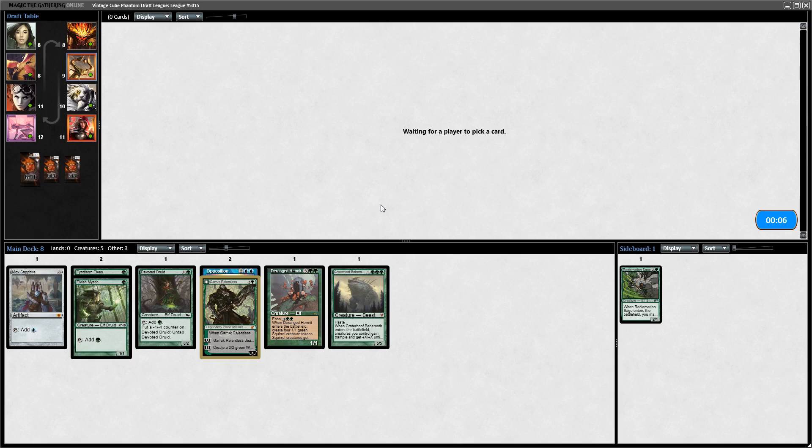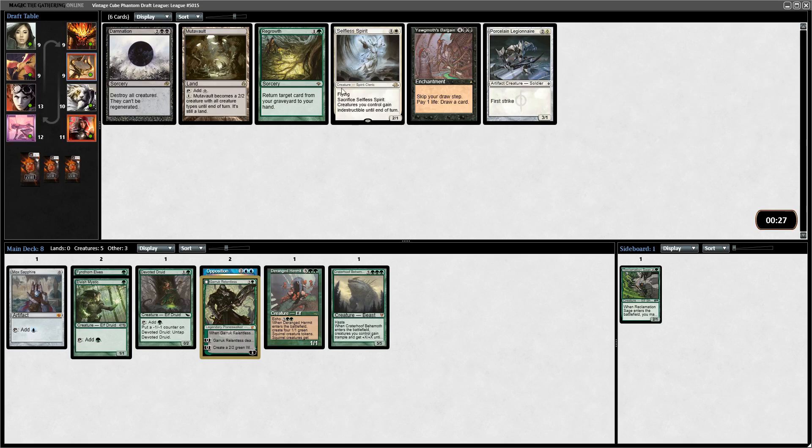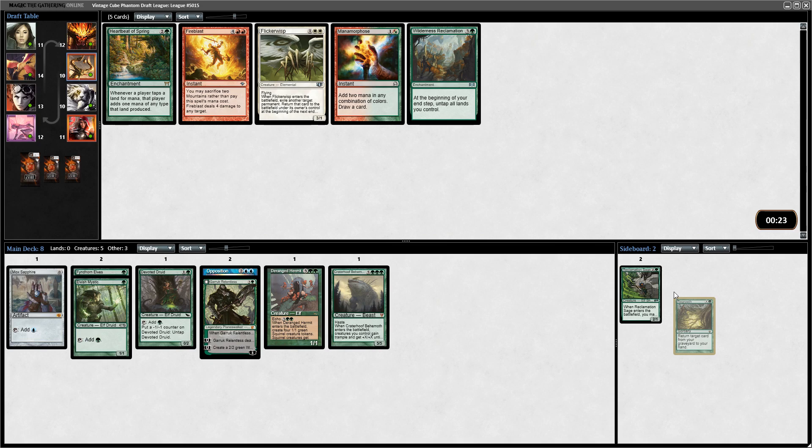Rafelos would be great, and then Breeding Pool I suppose. Next pick, I have a choice between Regrowth, Porcelain Legionnaire, and Mutavault. It's actually a tough pick. I don't like Porcelain Legionnaire in green - I think I can do better for two-drops. The question is how good is Mutavault in green, and I tend to feel it's less important. I'm going to go for Regrowth in case there's any really broken things I can Regrowth back.